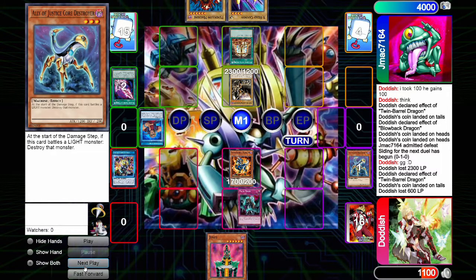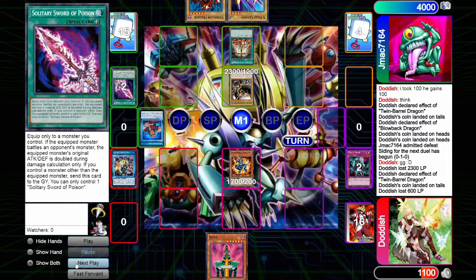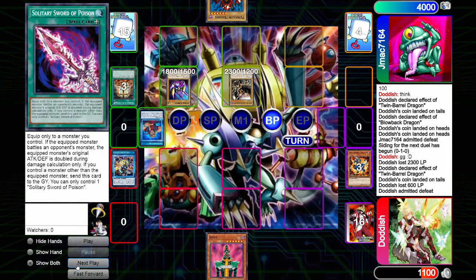Our Twin Barrel is going to use the Offering here. With that Magic Drain, they're going to discard the Sword they just drew for turn. And then they just want to go for it.